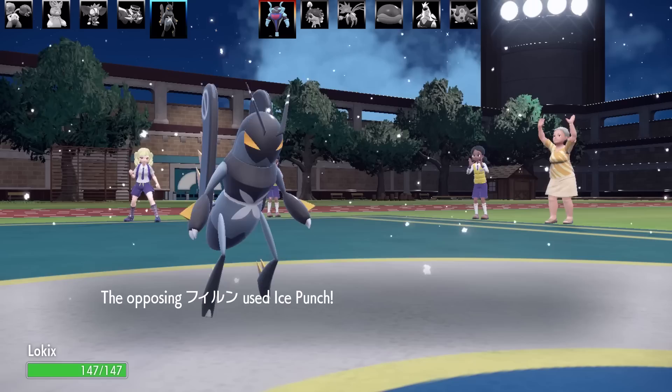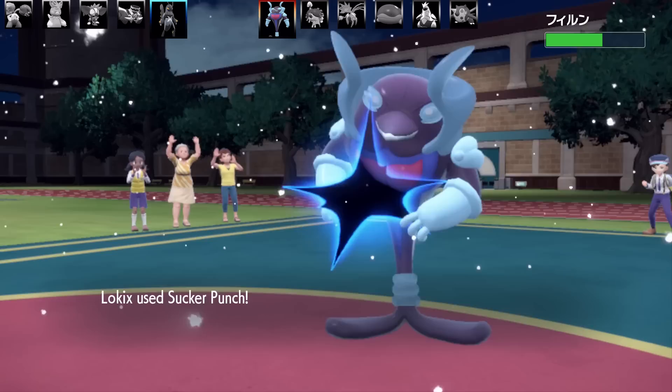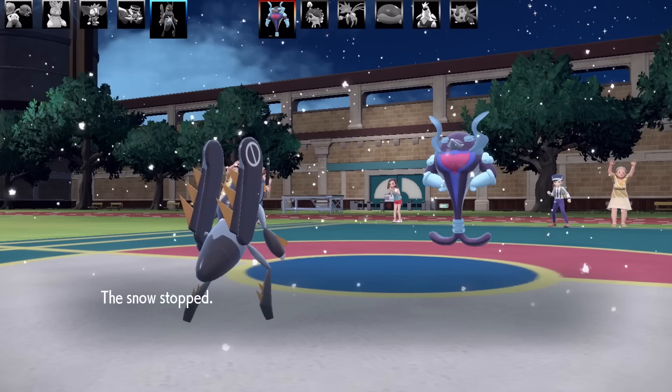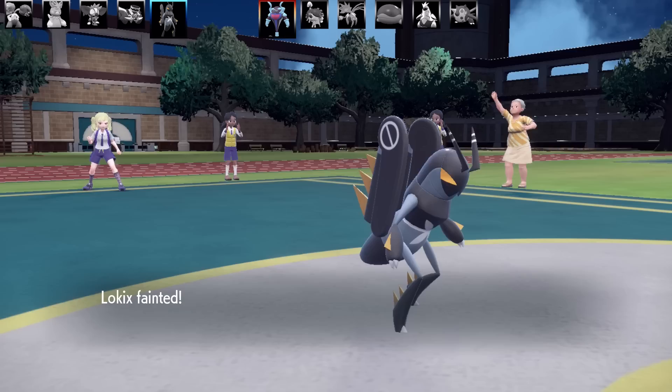Last Pokemon is Palafin going Zero to Hero. It's going to go for Ice Punch — that does a lot of damage. Lokix is going to be able to live it. I went for Leech Life — I really didn't expect to survive this matchup since I knew I'd get outsped. Lokix does some good damage, I follow up with Sucker Punch. I've got Tera Dark on this Pokemon. Palafin now has its own draining move with Drain Punch, which is very good on Palafin. Another Sucker Punch, but Palafin just lives due to its really good bulk and finishes me off with Drain Punch.